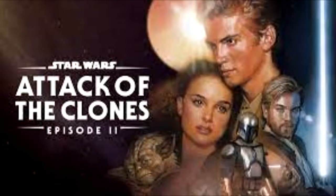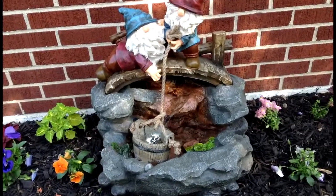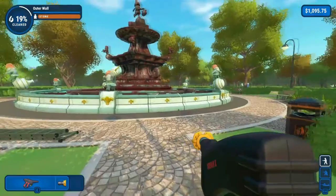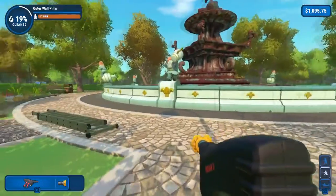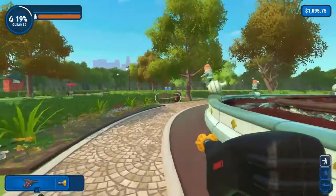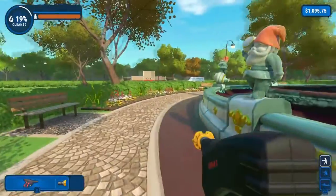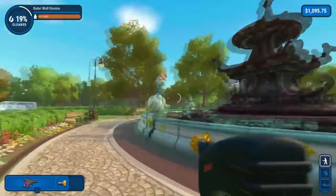This is episode 2 of cleaning a gnome fountain in Power Wash Simulator. Yesterday we did episode 1, so if you can tell, last video I said I will do a bit off camera — and I have done the entire outer wall of it.